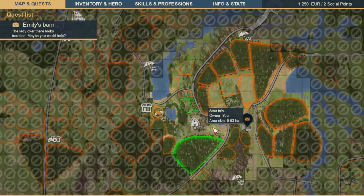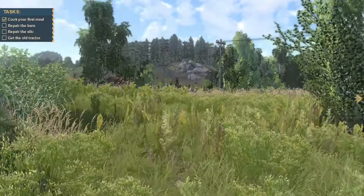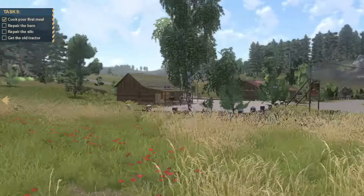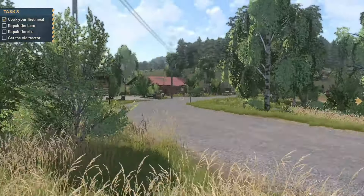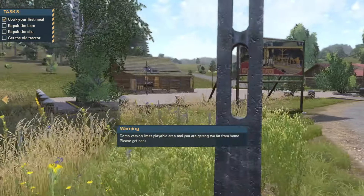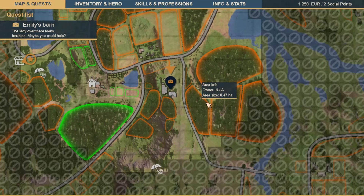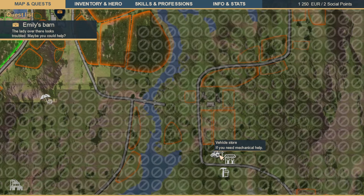Let's go check out the general store. That looks really nice — I like the little parking lot there. That's just the general store. I couldn't even get close to the vehicle store — it's way too far over there. But that looks really nice.